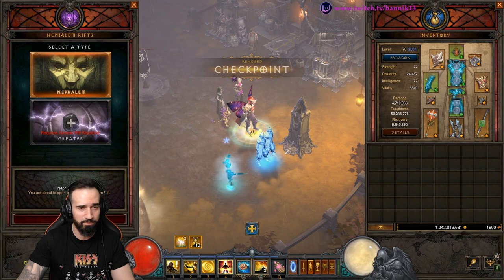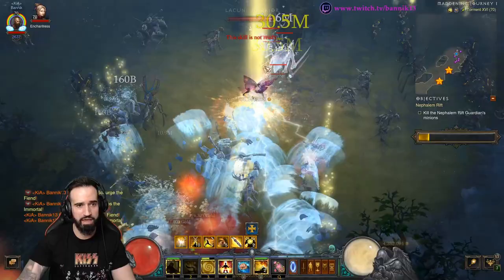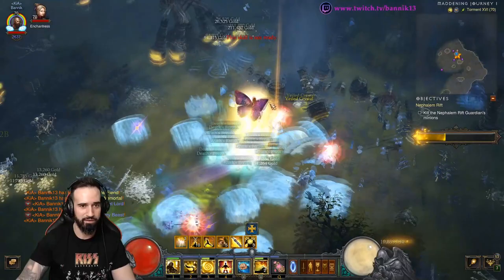Let's go farm some keys and show you all how this baby works. Zero keys — we've got a lot of farming to do. Let's go find some stuff to kill here. As you can see already, insanely fast. Don't blink!